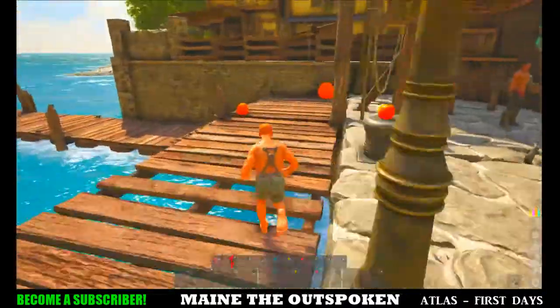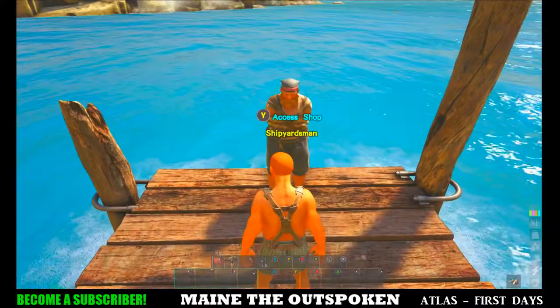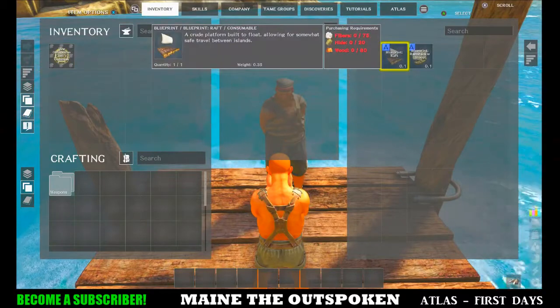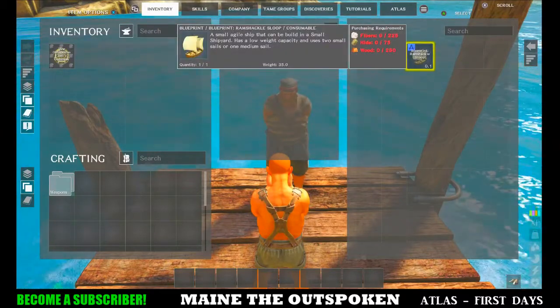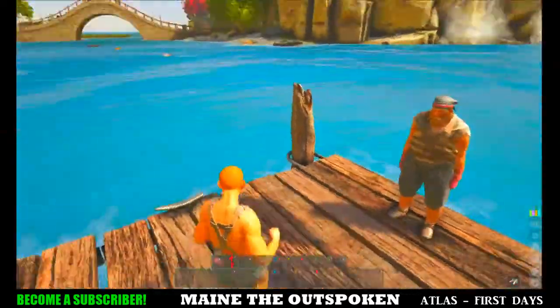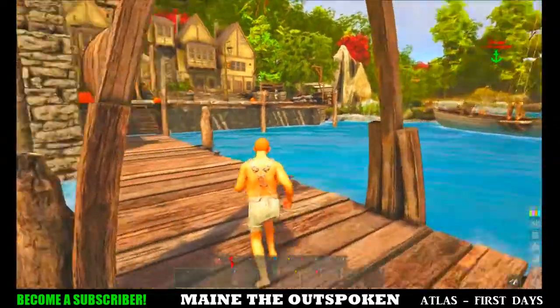This guy down here is where we'd buy a boat — this is the shipyardsman. You can get a dinghy, a raft, or a ramshackle sloop. That's what we're going to try to get today — the ramshackle sloop. It kind of looks like this boat here except it has two small sails when you first get it.